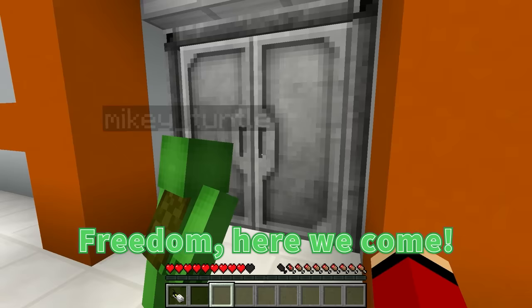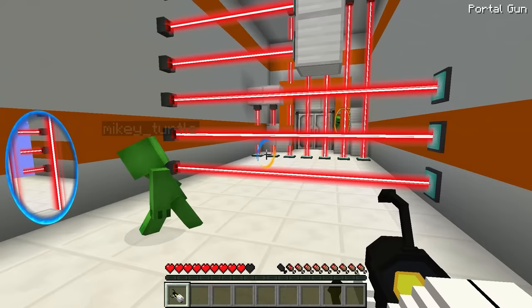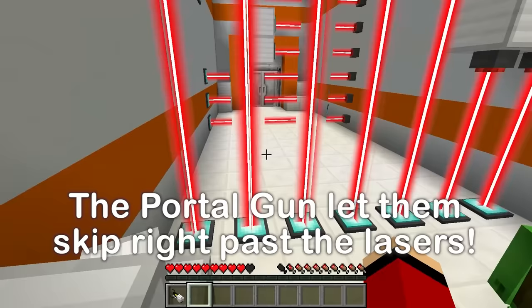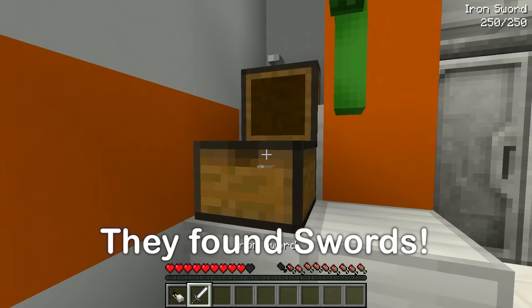This looks tough! We're no match for these lasers... but they're no match for our portal guns! There! Go ahead, Mikey! Awesome! Oh, a chest! Let's see what's inside! Swords! Great find! Now we have something to defend ourselves with!